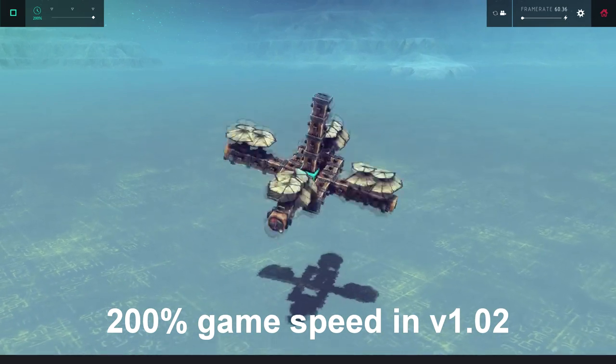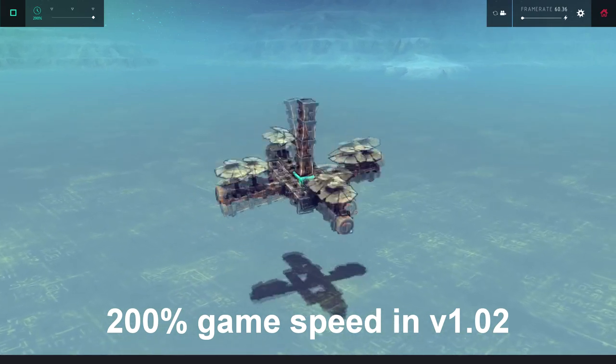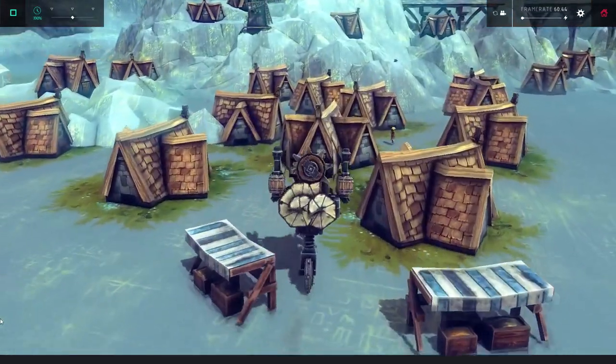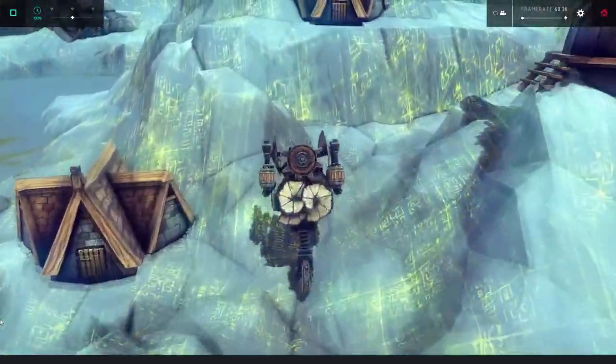That update also greatly improved the anglometers, which brings me to my first serious effort with the logic blocks: a self-balancing unicycle. I call my sieging unicycle the Fire Drill.